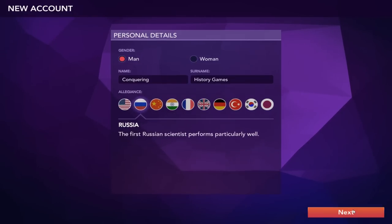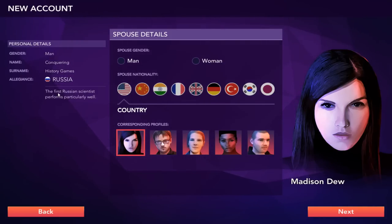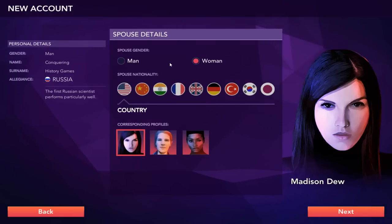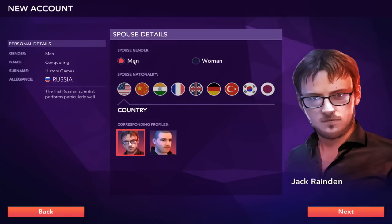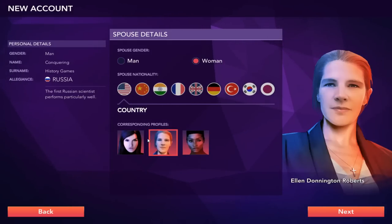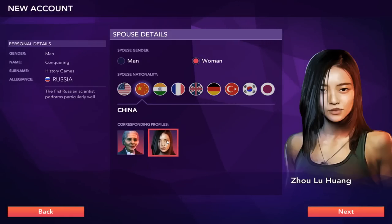So we're going to be playing as Russia. The first thing you do, interestingly enough, is you find yourself a wife or husband, depending on if you are playing a man or a woman. You can have your spouse be a man or a woman — we're going to go with a woman. You cannot have a spouse from your home country, and they'll have a corresponding profile.